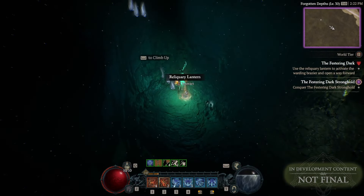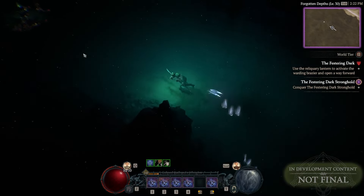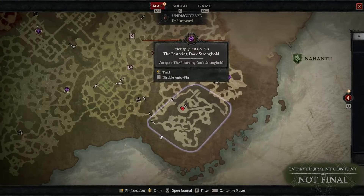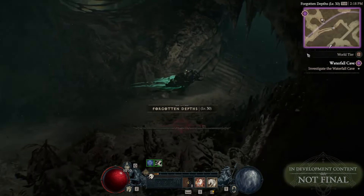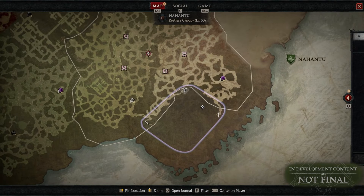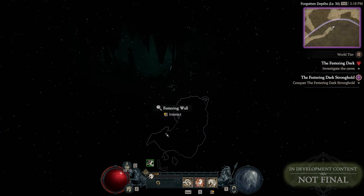You probably saw a bunch of streamers and content creators trying to play this stronghold and just wandering in the darkness. There is a really, really cool stronghold that is coming. When you are coming close to the stronghold and entering it, the map just disappears. The only thing you see is nothing. You are wandering there in this darkness, trying to find the path to the big boss.